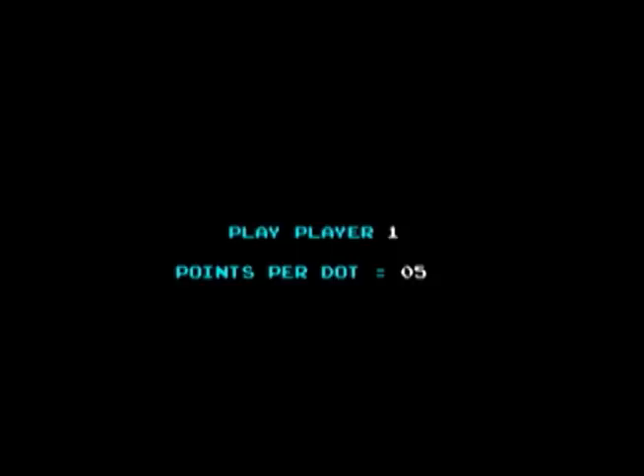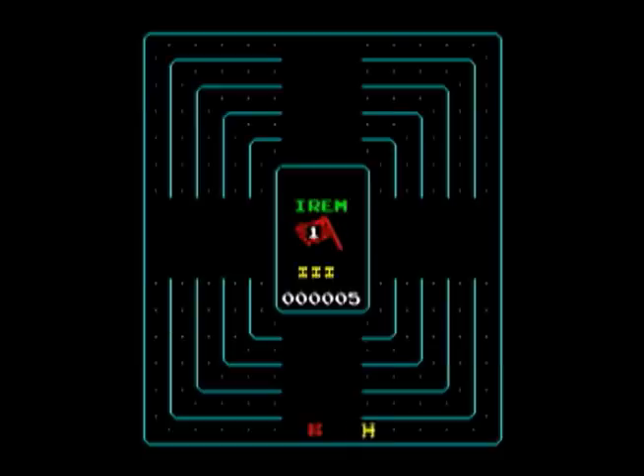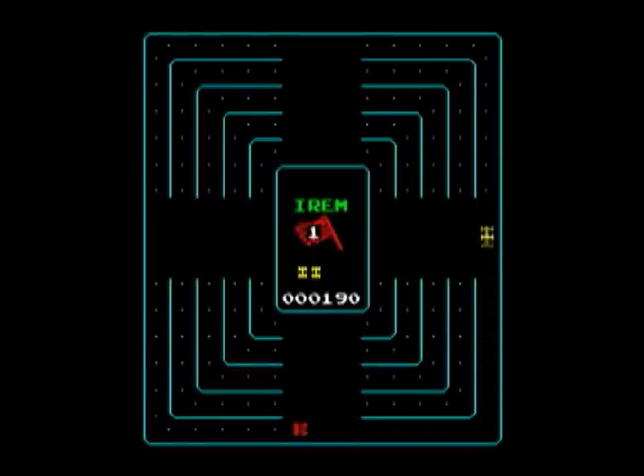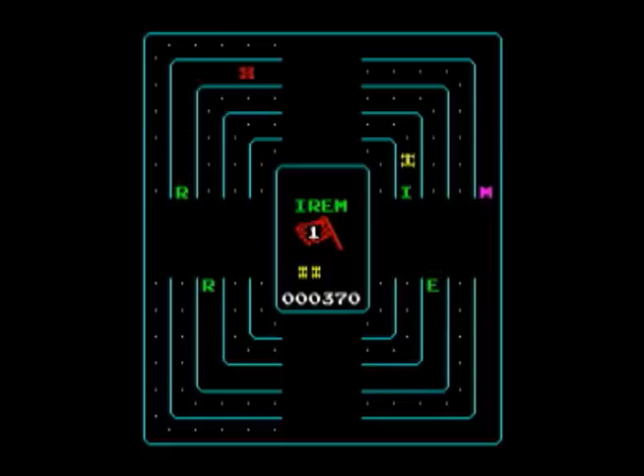This is Head On by Irem, which came out in 1979. This is not to be confused with the Sega Gremlin version of Head On — that was a horizontal left-to-right playing field. This one from Irem is vertical up-down. So basically what they did is they switched the field 90 degrees.